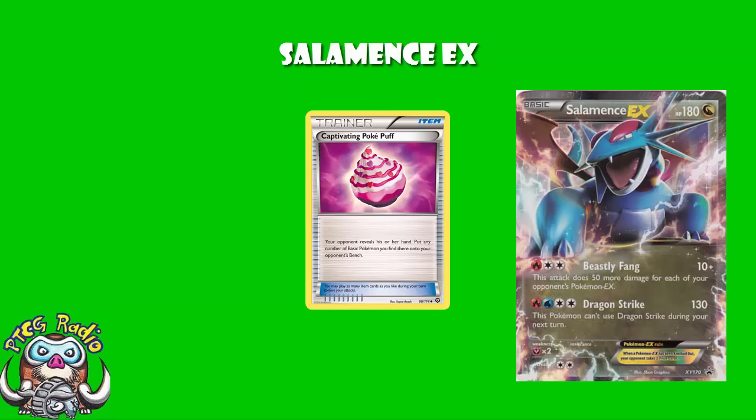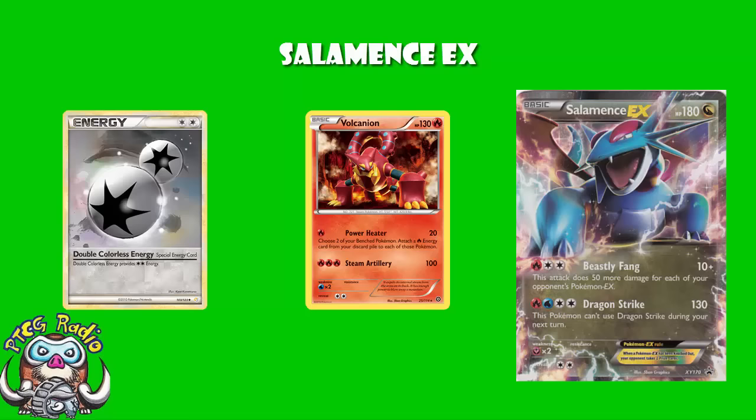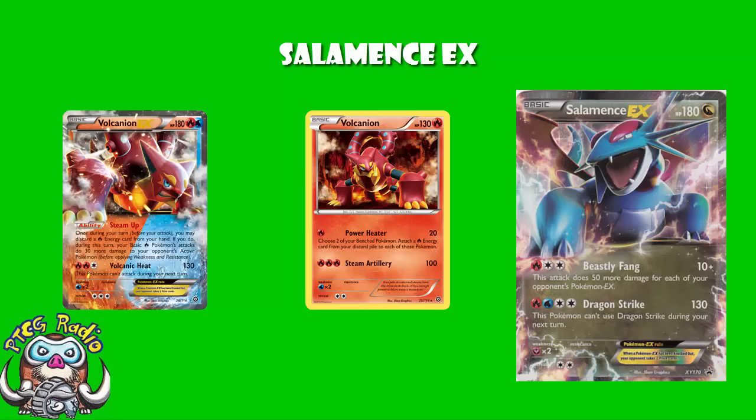One deck that could potentially take advantage of this is Volcanion. They're already playing Fire Energy, and Salamence can use Fire Energy and Double Colourless. But you're not using Double Colourless in Volcanion, and you've got non-EX Volcanion to go ahead and attach extra energy. Do you really want to be putting free energy on this though? I'm not 100% convinced. This could be a fun little one-off tech. Yes, Salamence is a Dragon not a Fire, so Steam Up isn't going to work. But if you're playing against an EX-heavy deck, this might turn out to be your best attacker. I'd recommend at least testing one of these in Volcanion — it might be very good indeed.